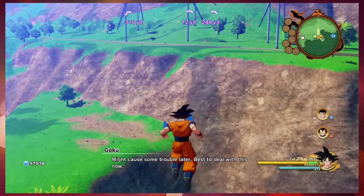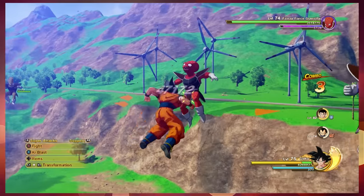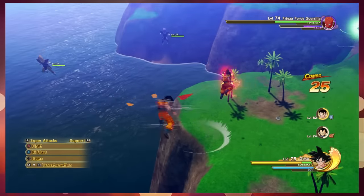Pick any characters you want, and then in free roam start a fight with a random group of enemies. It doesn't matter what kind of enemies — you just need to enter a fight.